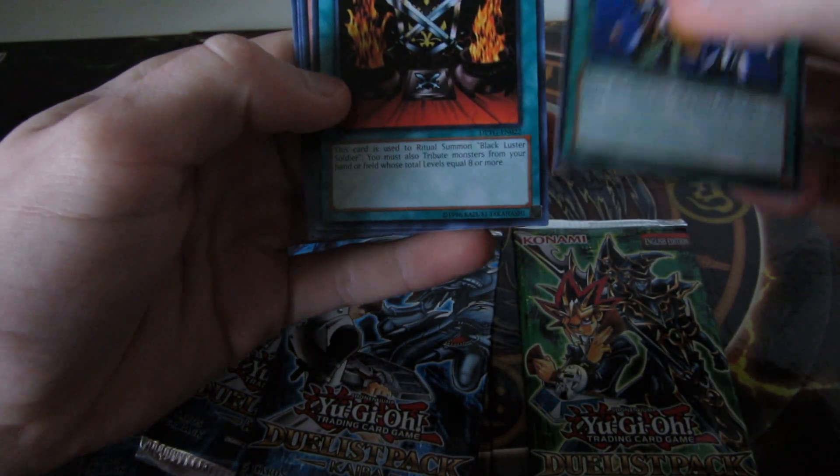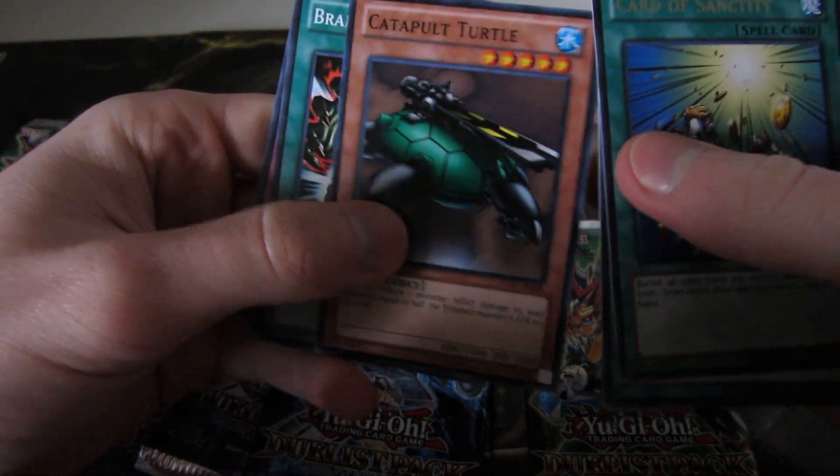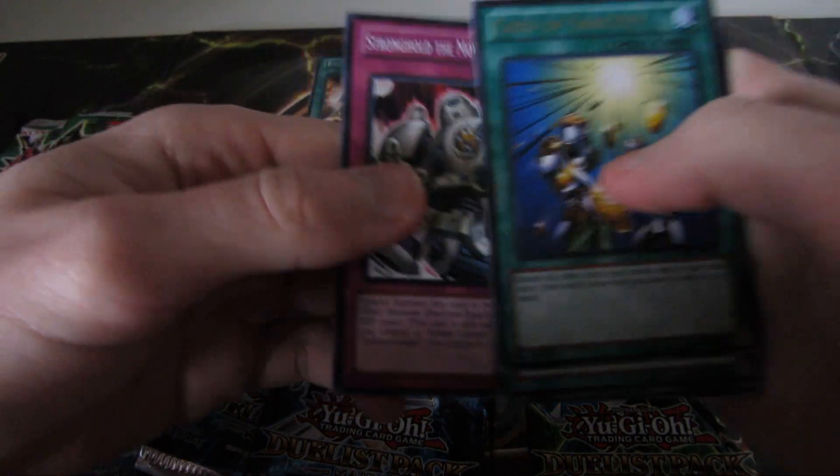Card of Sanctity, Black Luster Ritual, Catapult Turtle, Brain Control, and Stronghold of the Moving Fortress.